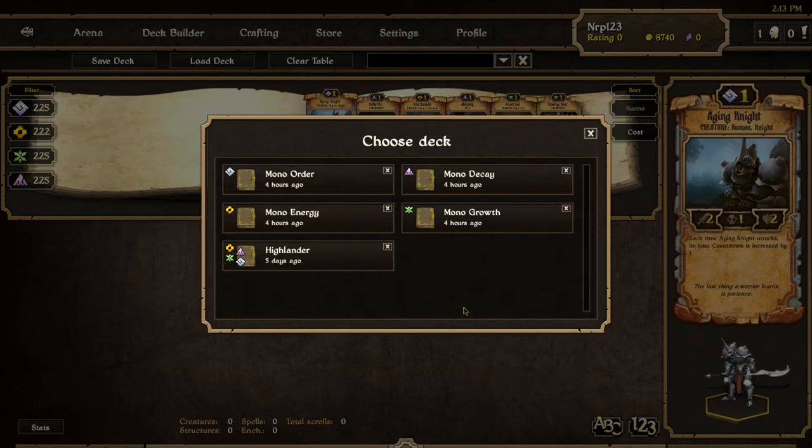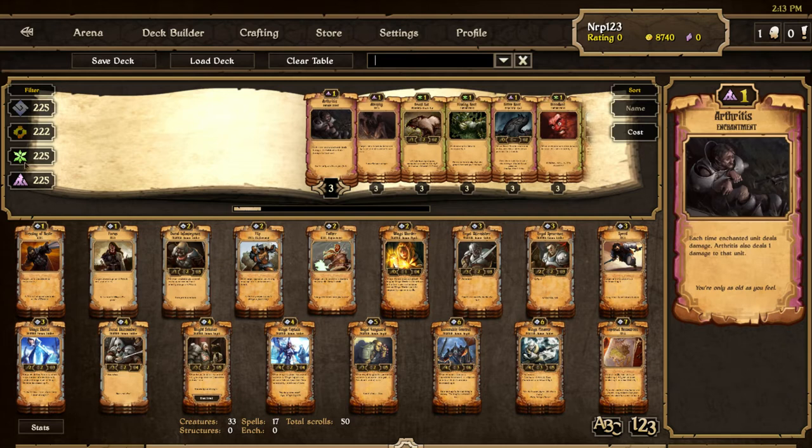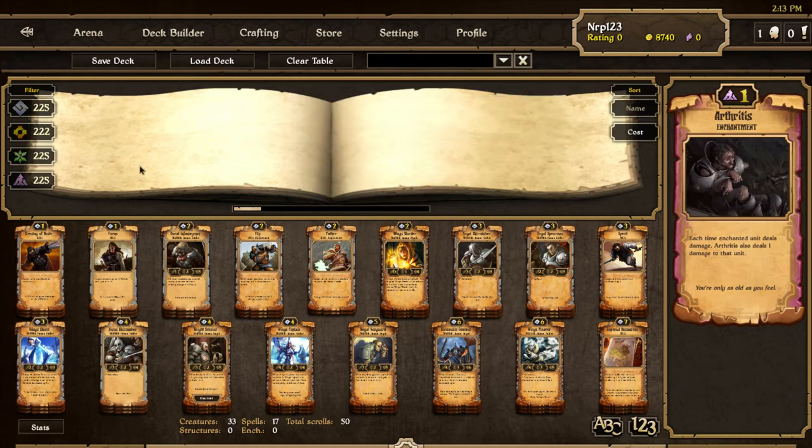We will begin with Order. This was the best Order deck I could come up with: three Blessing of Haste, three Focus, three Ducal Infantryman, three Flip, two Pother, three Wings Warder, three Royal Skirmisher, three Royal Spearman, three Speed, three Wing Shield, three Ducal Skirmisher, three Knight Scholar, three Wings Captain, three Royal Vanguard, three Honorable General, three Wings Cleaver, and three Imperial Resources.